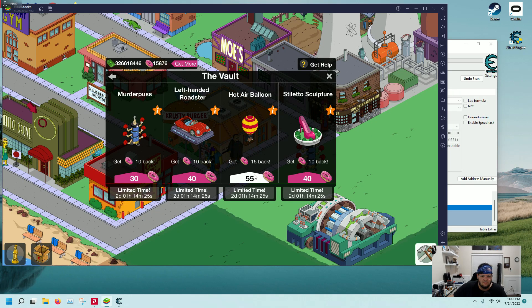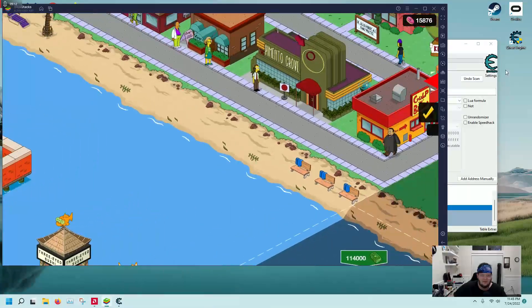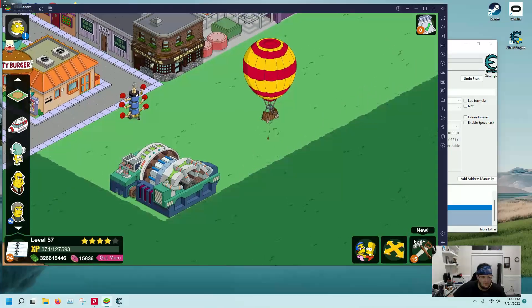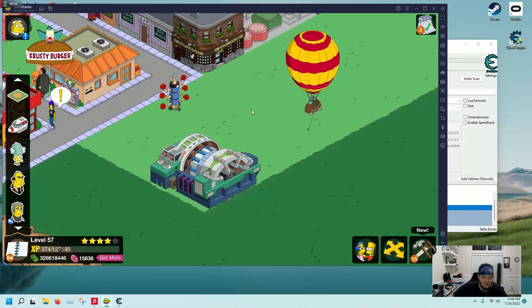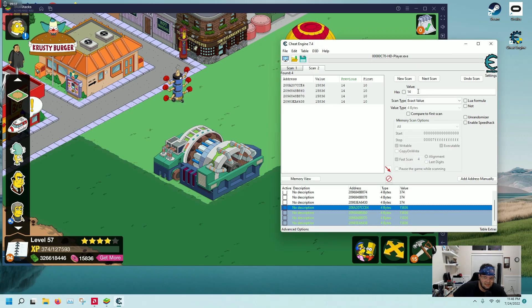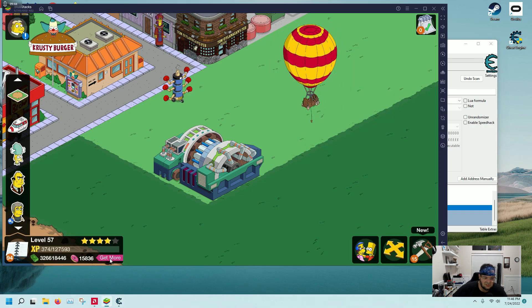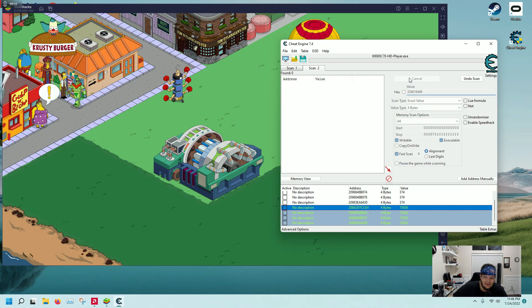You can pick up a little hot air balloon — these types of things I don't really like to buy because it's just junk, it doesn't really do anything for you, but you can pick it up. About 15 bonus items — cool. You can do the same thing with your cash. With cash it becomes a little bit easier because cash is so specific. If I wanted to change the amount of my cash, I would type in the exact number, which is 3,266,618,446. Go to New Scan, First Scan.